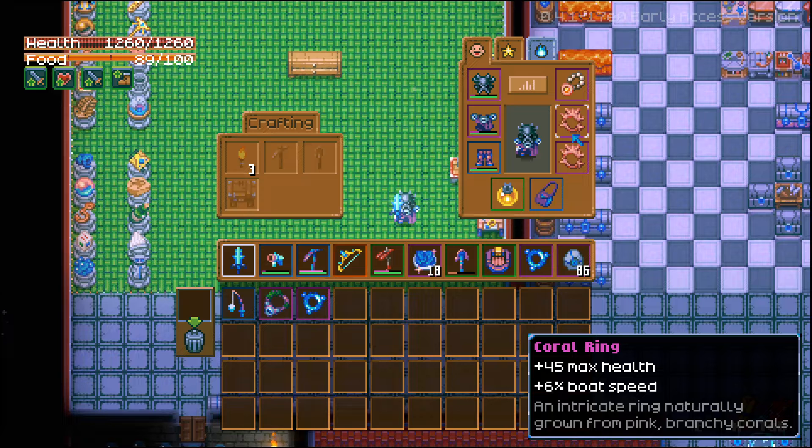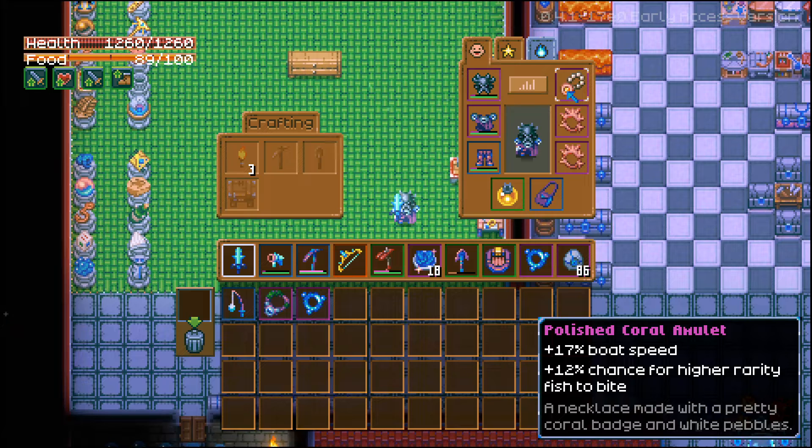A combination of two coral rings will give us an additional 12 percent boat speed — that's pretty nice right off the bat. But if you can get your hands on a polished coral amulet, this is going to increase your boat speed by 17 percent. Combining all of these together, we actually get around a 29 to 30 percent increase in speed, and that's a pretty great number. I'm hoping they add more stuff or another tier of boat because moving even faster would be really nice.